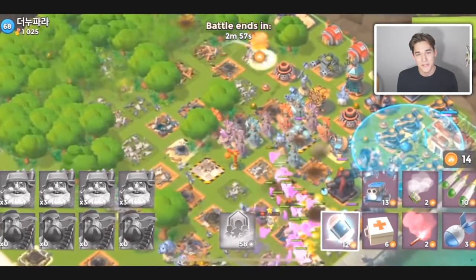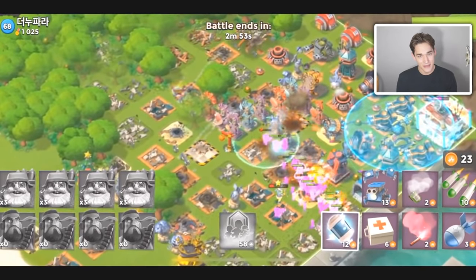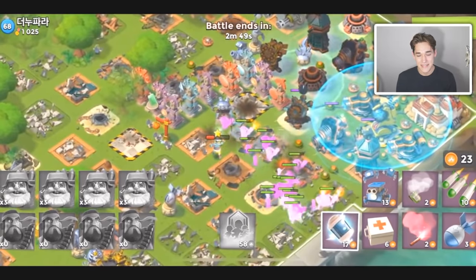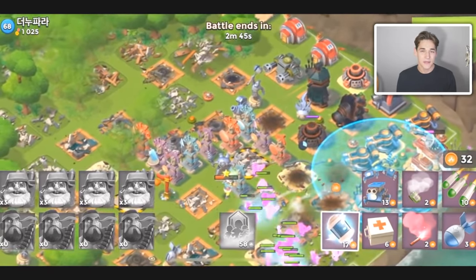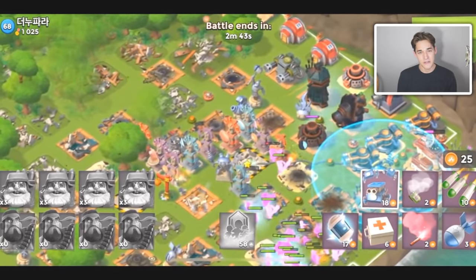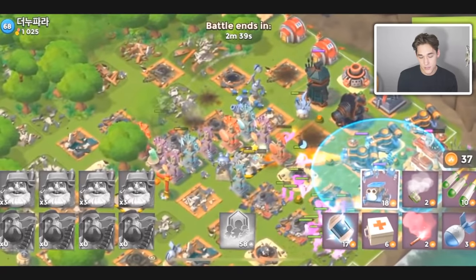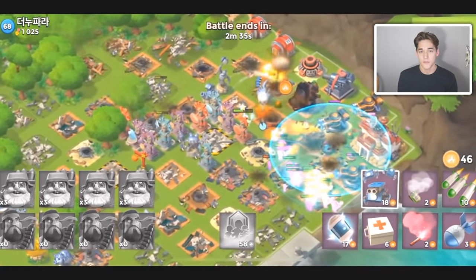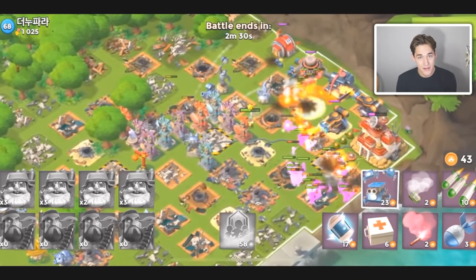At HQ22 you unlock the last troop in the game as of now: Mechs. Mechs are trash — they're so bad, don't use them. A time when you could use Mechs is if you can put two in each boat, but it's honestly not that strong of a combination. They need some balancing. So from HQ21 to 24, for the rest of your journey, use Heavies and Bombardiers, and use Warriors when you need to. That is the overall troop meta.